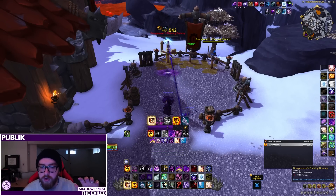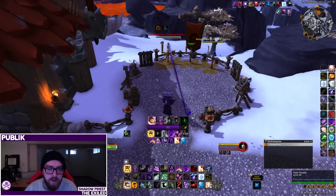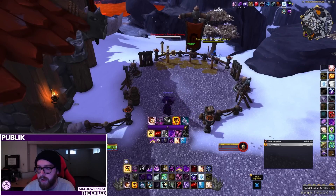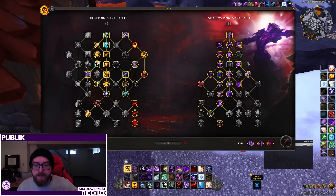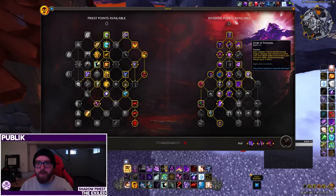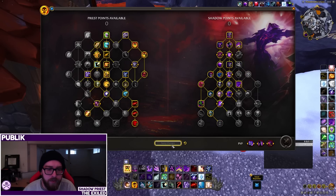Dark Ascension doesn't really change the rotation — there's no rotational impact to it at all. It's a filler-focused rotation where Dark Ascension just supports everything else. Having Mind Spike procs is pretty nice for places where there's some downtime, especially a Surge of Darkness proc while moving. That said, some players might find that overwhelming, which is totally understandable.